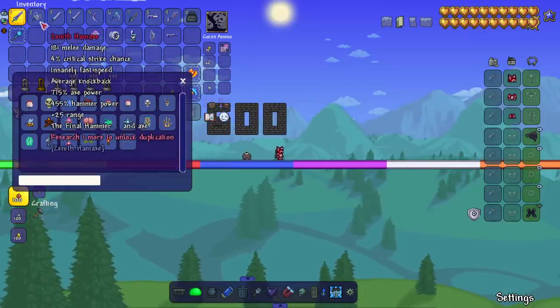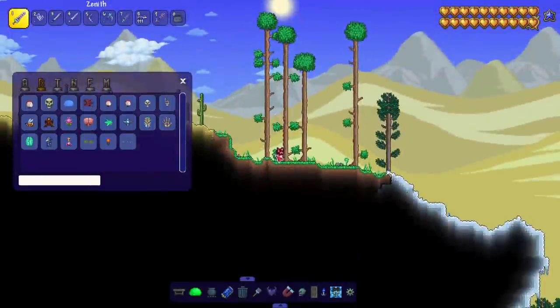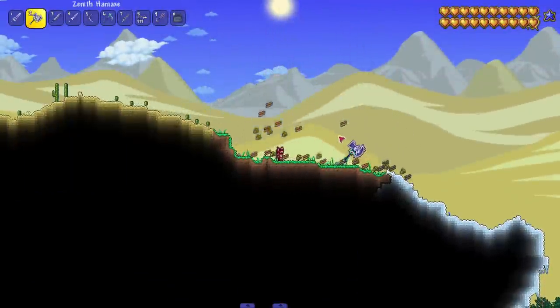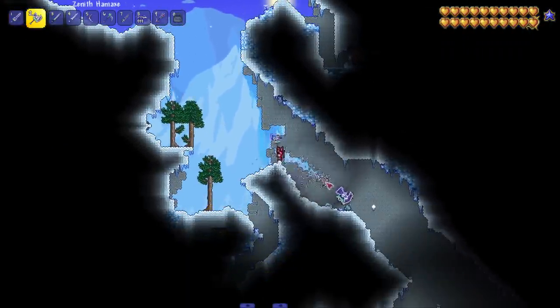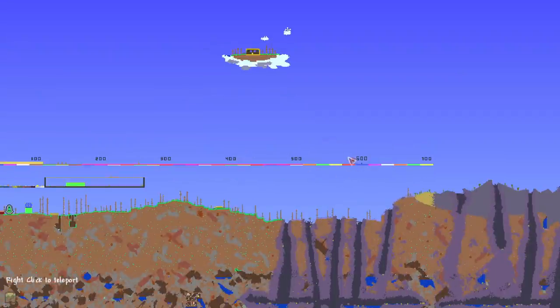The Hamax has good axe power, good range, and good hammer power. Before we fight a boss, let's just test it out — beautiful, destroyed everything quickly. Let's see it against some walls too. Just a beautiful noise; my favorite kind of sound in Terraria.